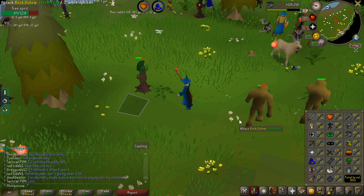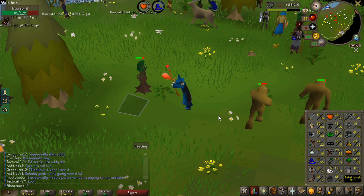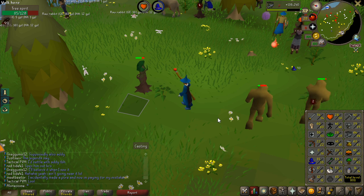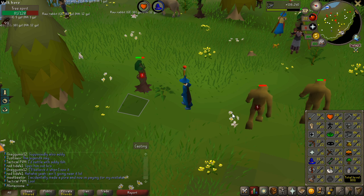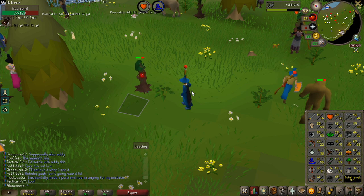It is going to give me so many good things. For example, a Dragon Scimitar is going to be such an upgrade from a Rapier, which is tier 40. With that, I'm going to go super hard on Slayer and try to get a Black Mask in this video. Maybe do some Barrows. It is going to be so exciting.